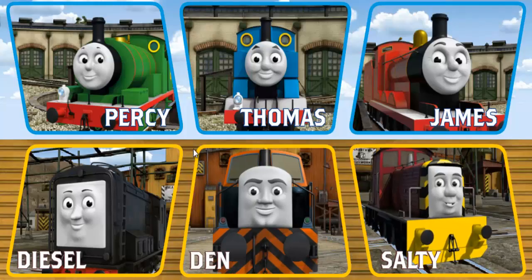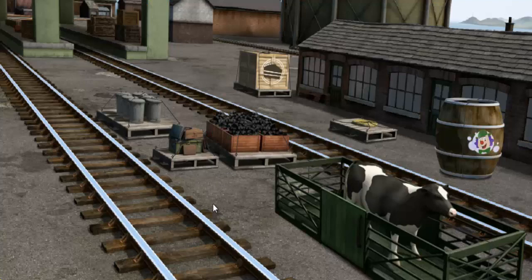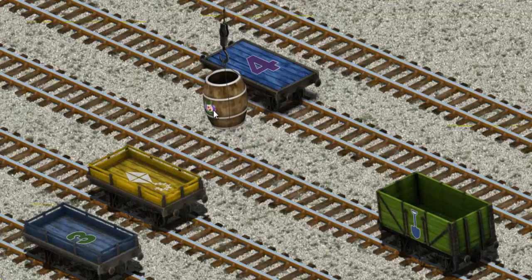It's a busy day at Brendam Docks. Thomas and his friends have many deliveries to make. Choose who will make the next delivery. Den must deliver the barrel of bubble liquid to the fair. Help Cranky find the barrel of bubble liquid. That's it! Let's lift and load. Now the cargo must be loaded. Show Cranky where the blue flatbed with a purple number 4 is.